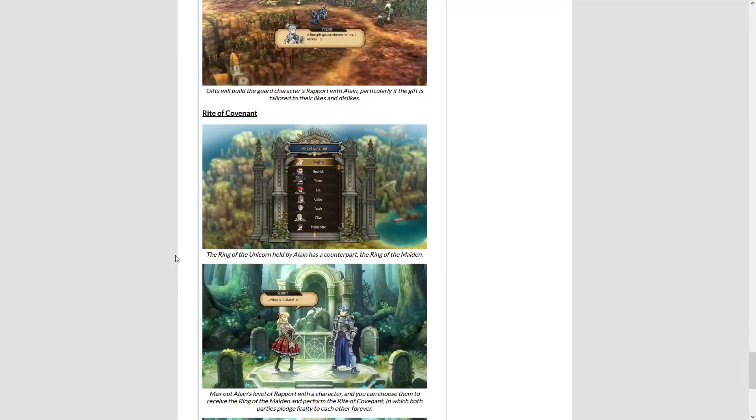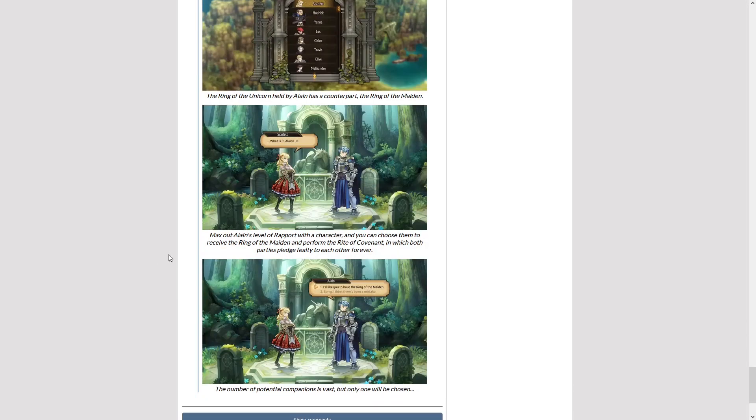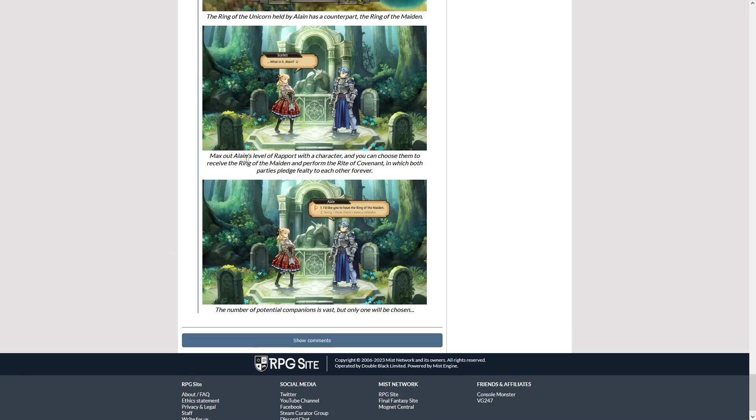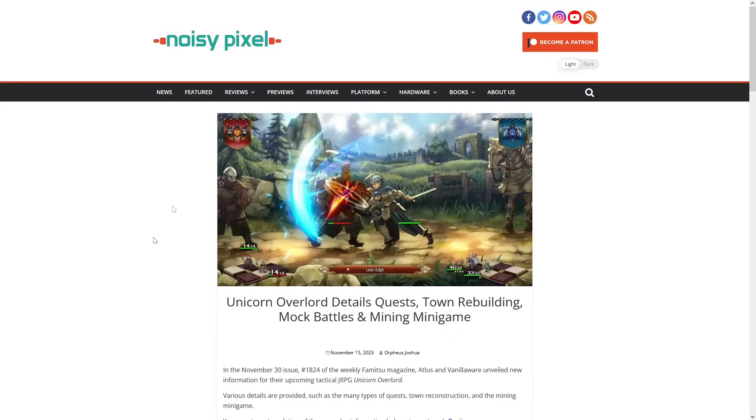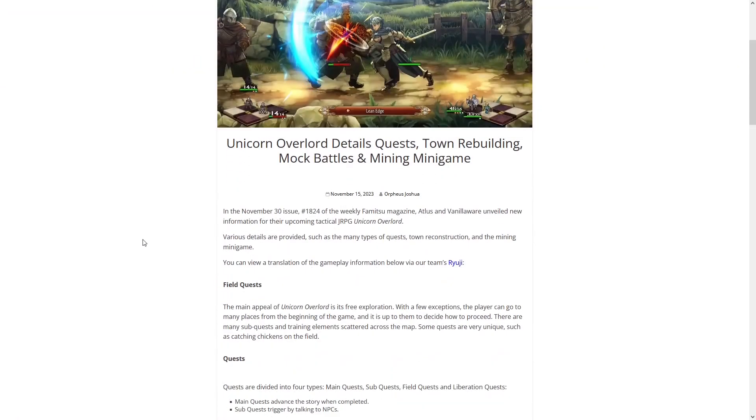You can also give gifts — just the things you would expect. The ring of the unicorn held by Elaine has a counterpart: the ring of the maiden. So that is what we saw with the two rings, depending on their rapport level. It makes me wonder — are they going to reject you? Is there going to be a whole rejection sequence if you get rejected? That'd be hilarious.